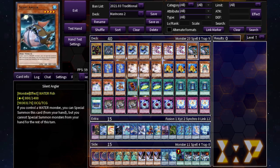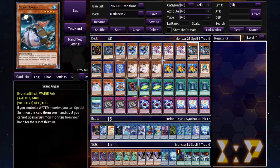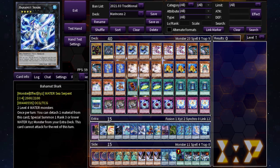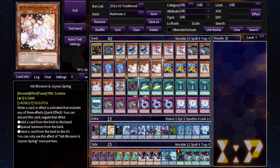We're running three Silent Angler. It's a fairly boring card but helpful as an extender — if you control a water monster, which all your cards except Ash are, you can special summon it from your hand, but you can't special summon another card from your hand that turn. It's the last extender you want to use. It can go into Bahamut Shark to make Toadally Awesome, which is one of the main reasons to run it, and it's also good for your links.